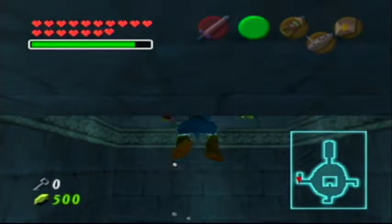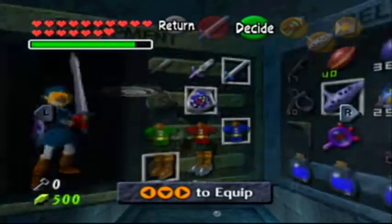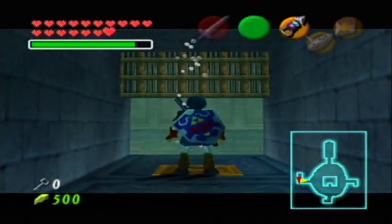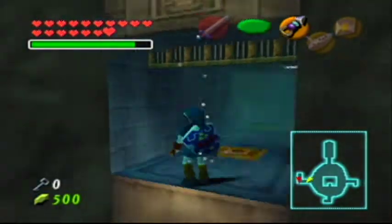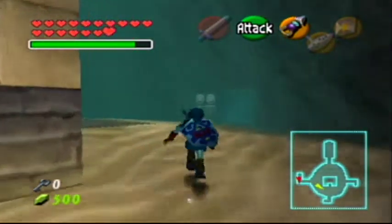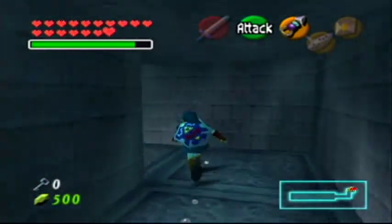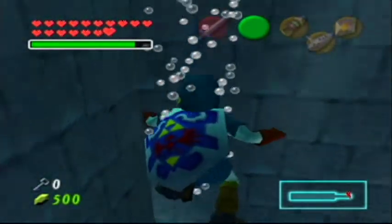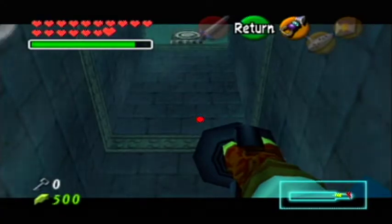Oh wait, I think this might... I hope this might... Okay. So that opens that. That means I can get to the boss room. There's one more thing I want to check before we go there — if that opened every gate, that means I can get that Gold Skulltula I missed earlier. At least I hope that's what it means.